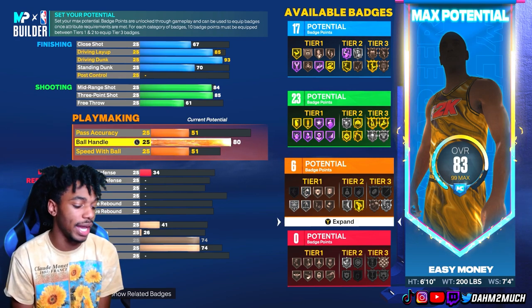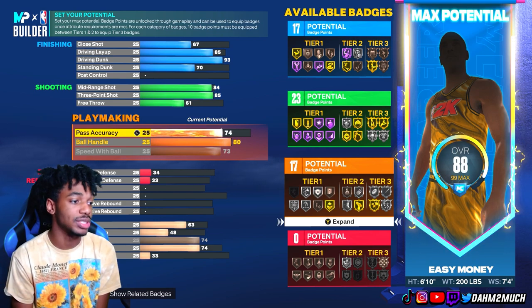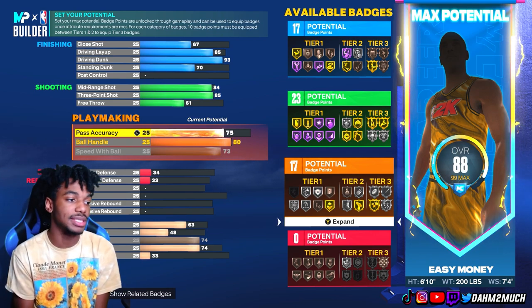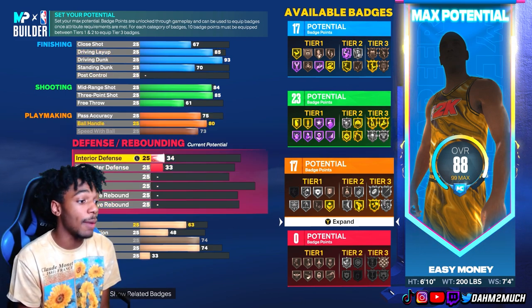Moving down to playmaker: take ball handle to 80, speed with ball to 73 max, and passing to 75 — unlocking the LeBron pass style, which speeds up your passing. A 75 pass accuracy is pretty decent on this build.